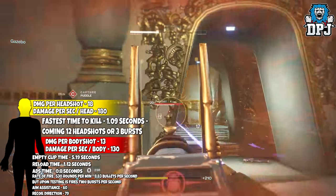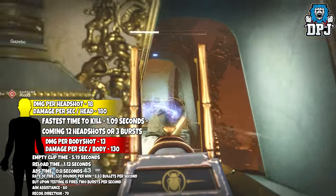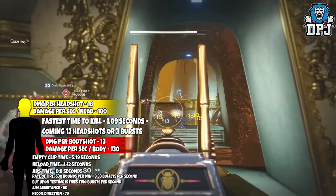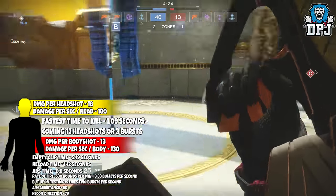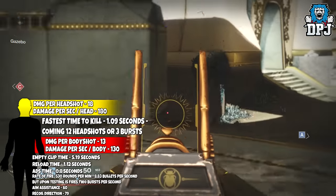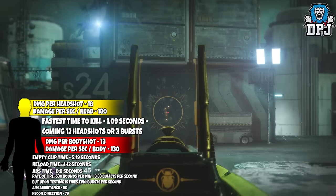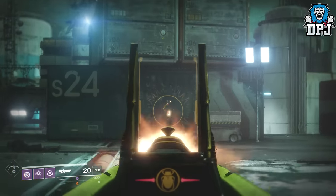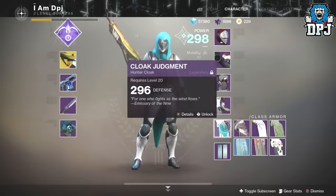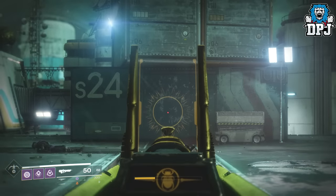Fastest time to kill is 1.09 seconds — based on my testing, shooting 12 bullets of 18 damage each, so 12 headshots or 3 bursts. It will empty its entire clip in 5.19 seconds. Reload time is 1.12 seconds and ADS time is 0.8 seconds. Aim assist is 60 and the recoil direction is 79. Looking at the recoil, to be honest it isn't that bad. Obviously the further the target is away the harder it will be to hit, but with two kinetic mods stacked you'll see noticeably reduced recoil — the difference is not massive but it definitely helps.